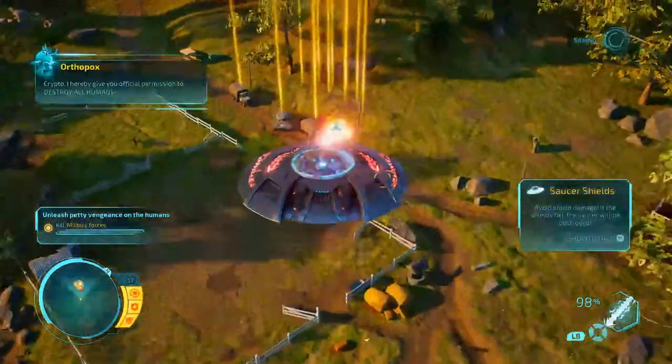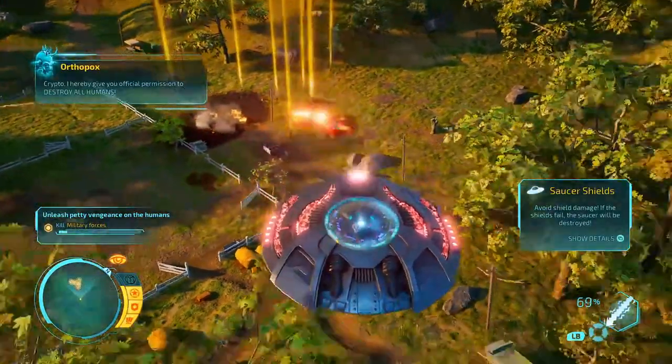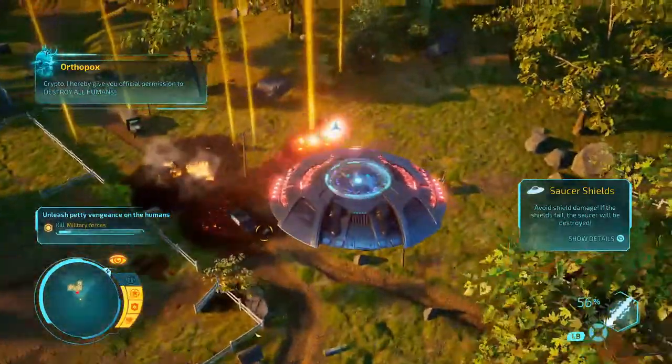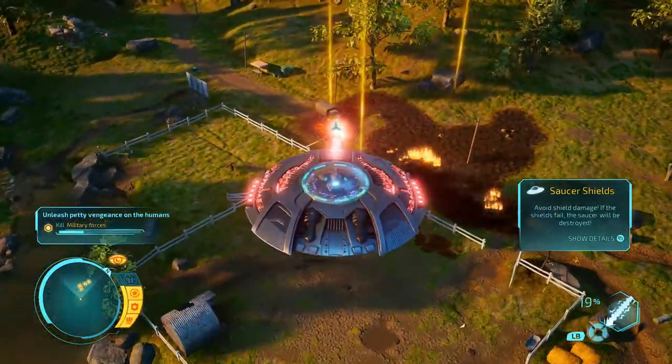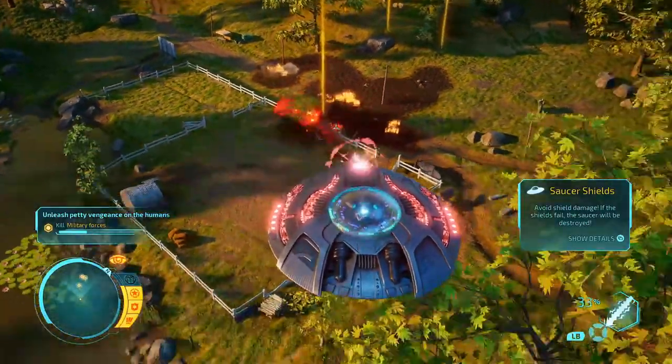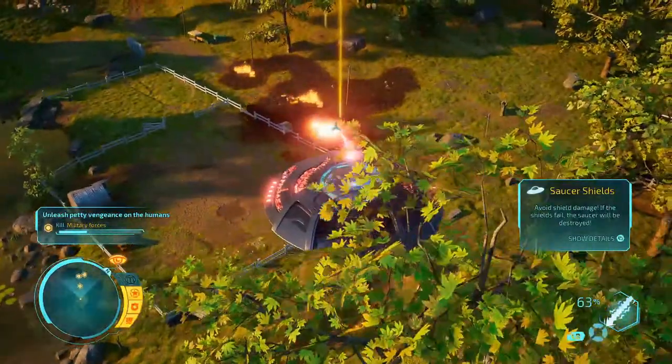Some of the powers you have include telekinesis and a death ray. One thing I do not like — and I wish they would have changed — is the way you fly the saucer. It's a little weird: you don't move the cursor around, you move the saucer itself to aim, which is a little funky, but you just gotta get used to it.